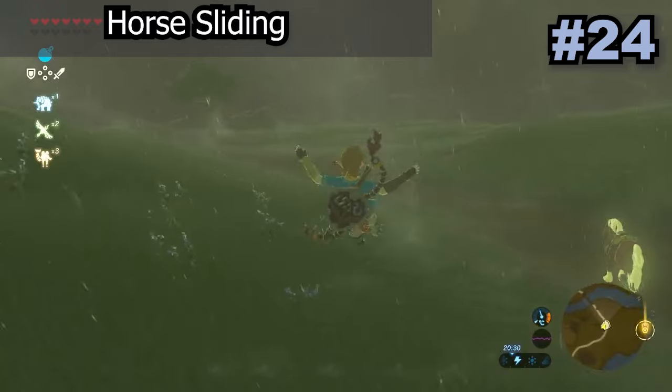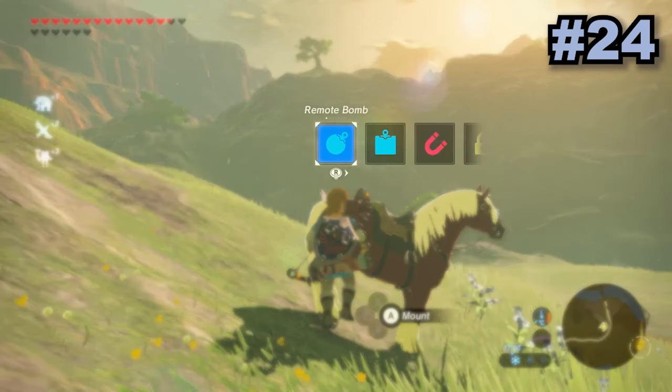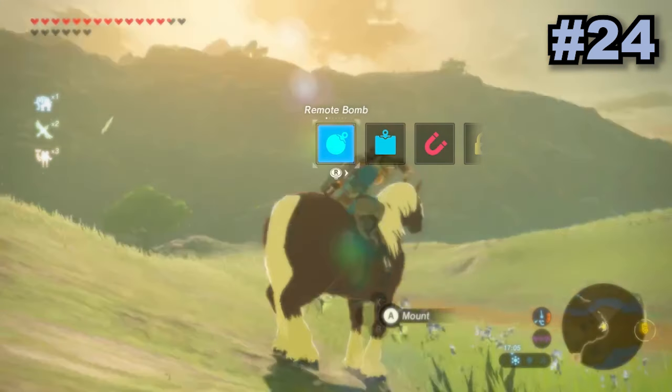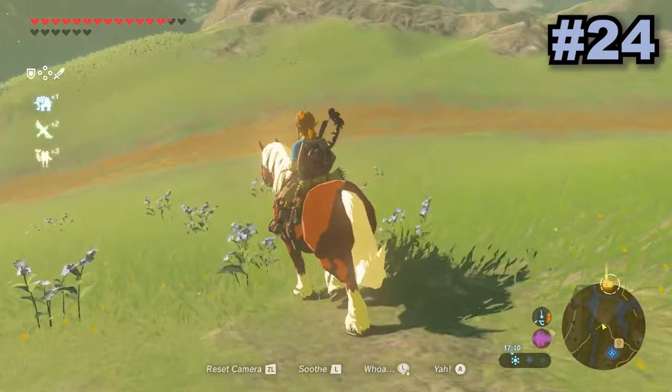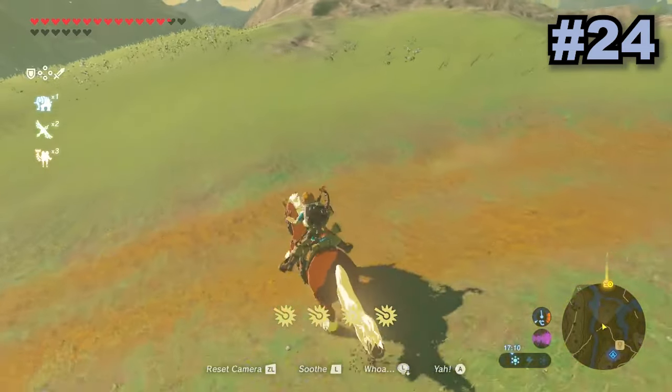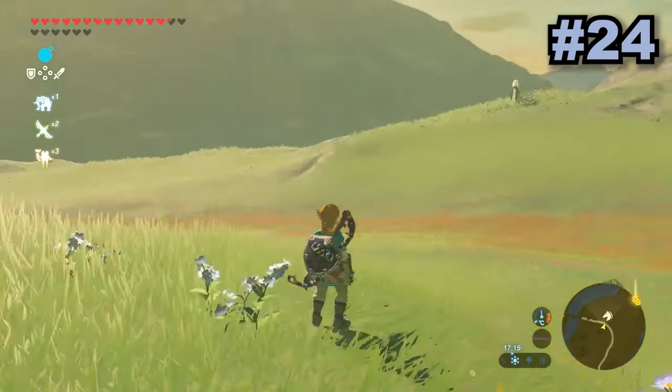Horse sliding launches Link off his horse in varying directions and speeds and is super easy to set up. All you need to do is mount the horse on a slope while first holding X and up on the d-pad. Then let go of X, hold ZL and A, then let go of up on the d-pad, and finally let go of ZL and A. Now whenever you dismount from your horse you will be launched away, with the direction depending on the original slope.